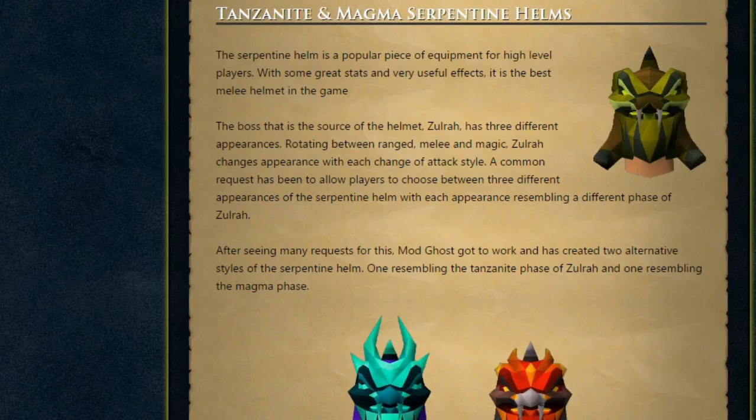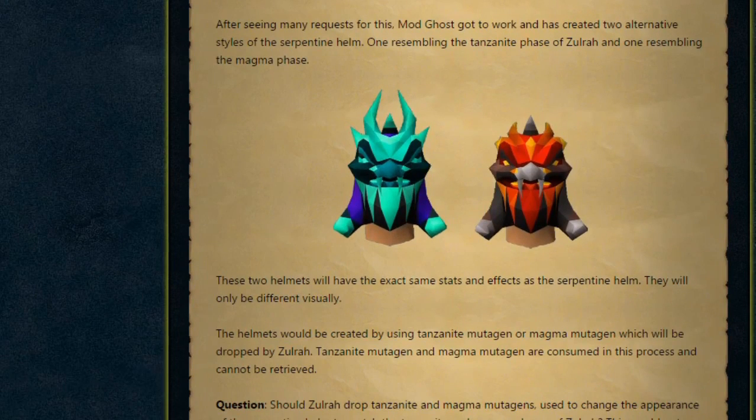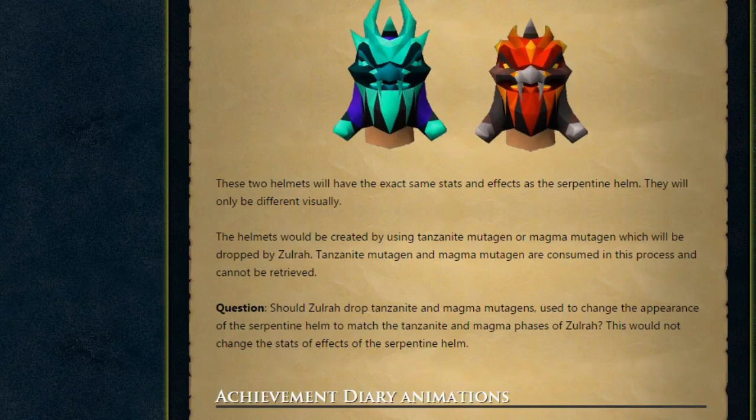Next, Tanzanite and Magma Serpentine Helms. The Serpentine Helm is a popular piece of equipment for high-level players — with great stats and useful effects, it's the best melee helmet in the game. Zulrah has three different appearances, rotating between ranged, melee and magic phases. A common request has been to allow players to choose between three appearances of the Serpentine Helm, each resembling a different phase. Mod Ghost created two alternative styles: one resembling the Tanzanite phase and one the Magma phase. These helmets have the exact same stats and effects — only the visuals differ. They'll be created using Tanzanite Mutagen or Magma Mutagen dropped by Zulrah, which are consumed in the process and cannot be retrieved.